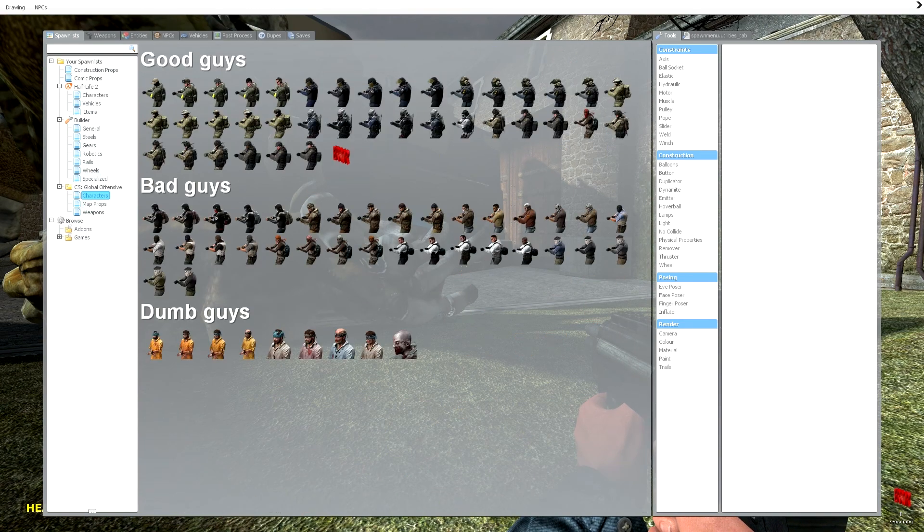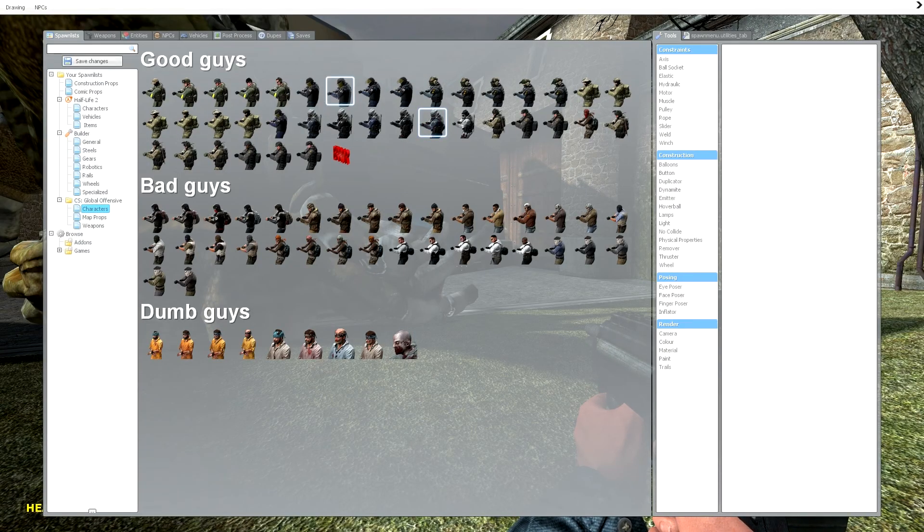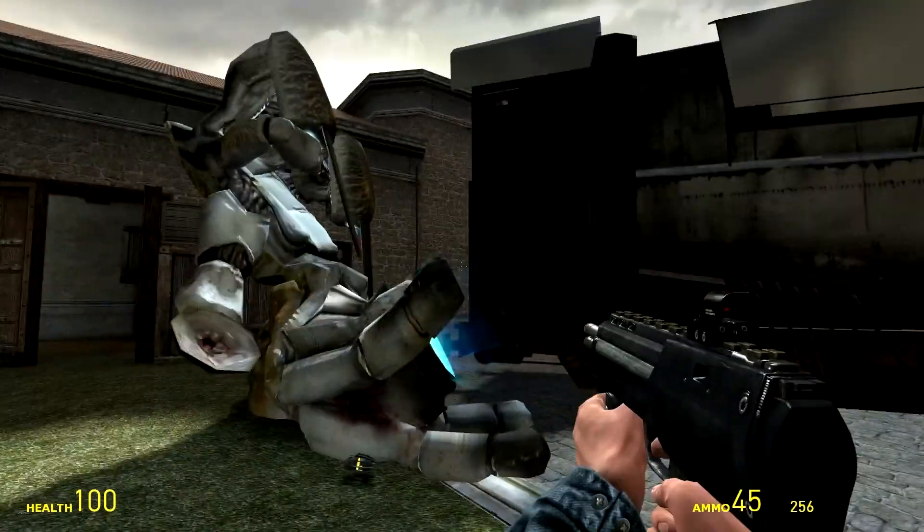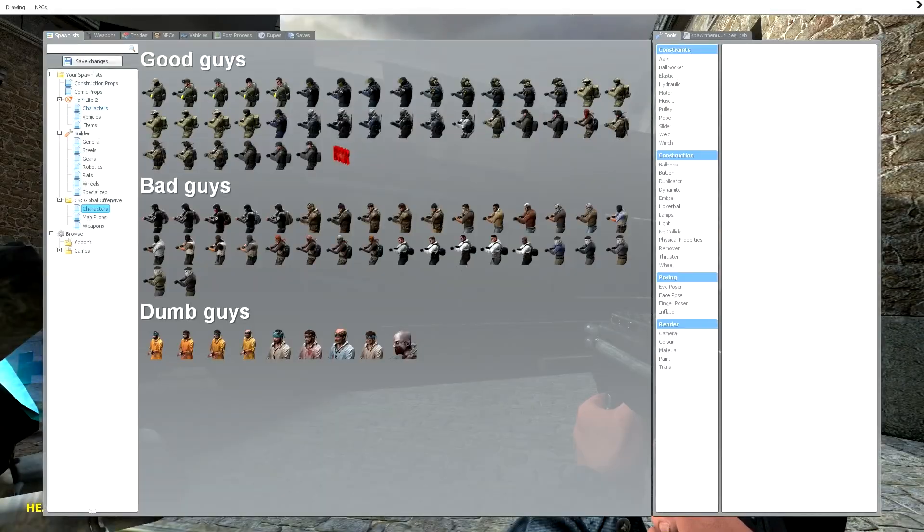Literally there's so much you can do in this game. Let's just have a little mess around and try to spawn lots of other things to see if we can crash the game. I'm not sure where they spawned. Obviously this is Half-Life 2 content.